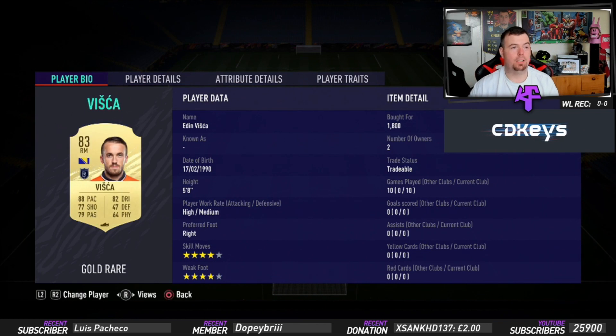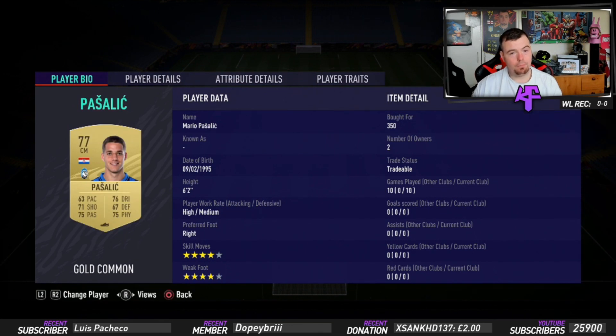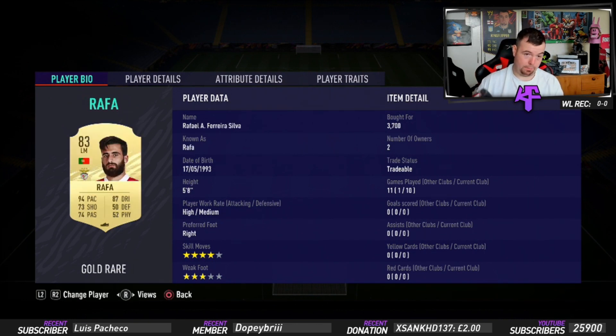Viska is one of the cheapest 83-rated cards at the moment — you're going to use him a lot even though he's 83 this year, 1.8k from the Turkish league. Pasalic 350 coins from Atalanta and Traoré 350 coins — both minimum price, both from Atalanta in the Italian league. Absolutely buzzing.